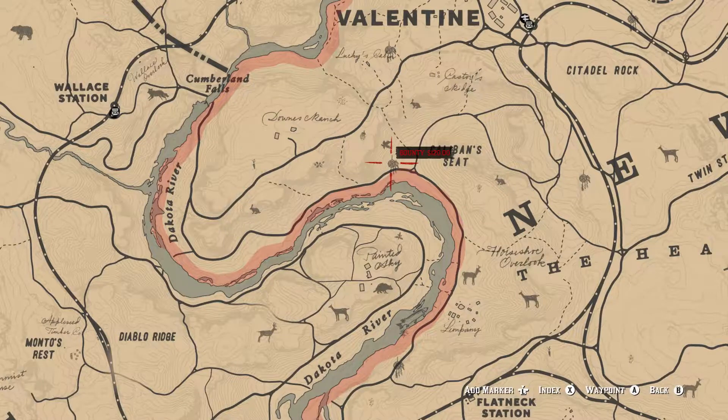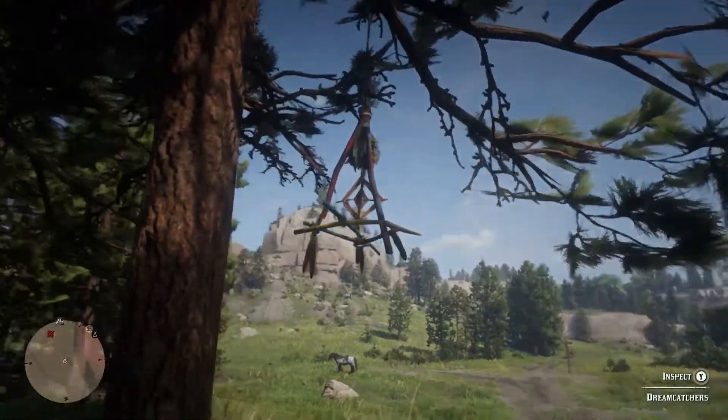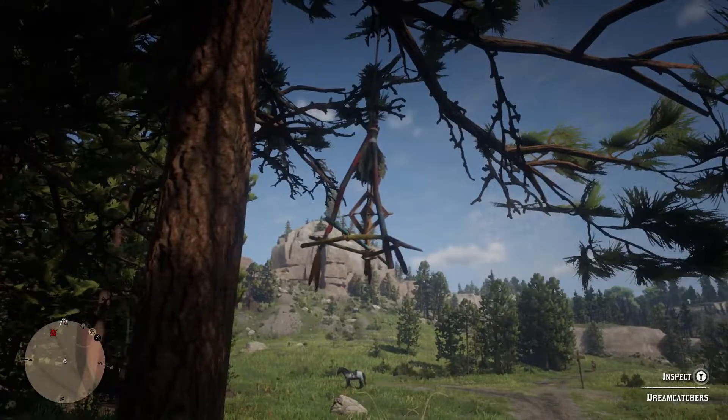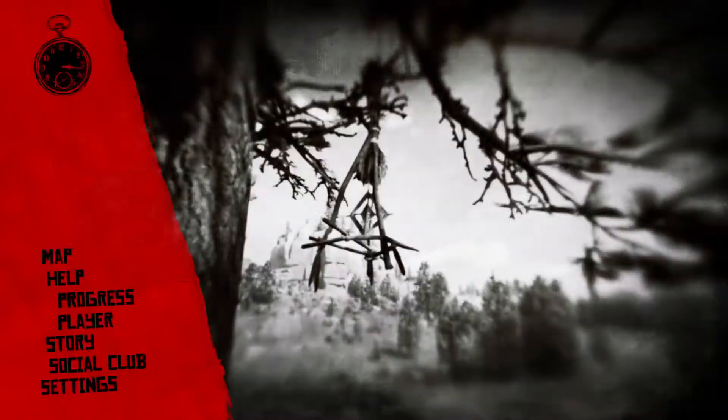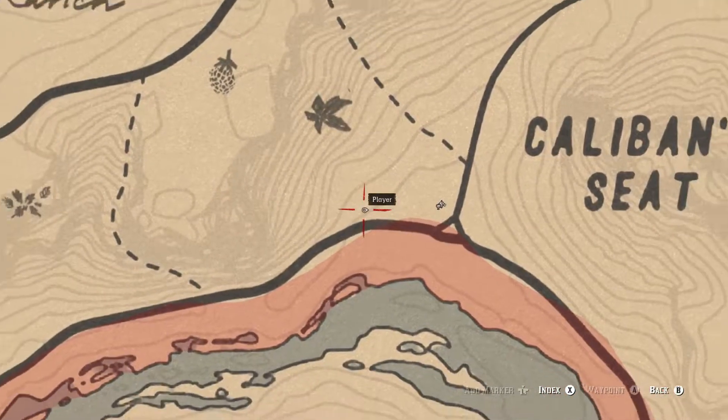This is where the second dreamcatcher is located, and it is on the north side of the Dakota River by this tree. You want to come here where I mark the map and grab this dreamcatcher. Also, this dreamcatcher is next to an area called Caliban Seat.